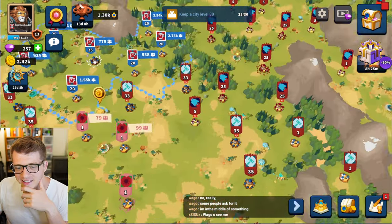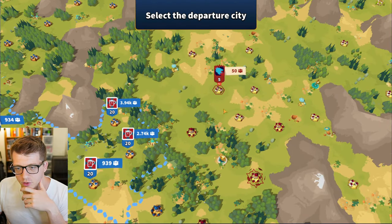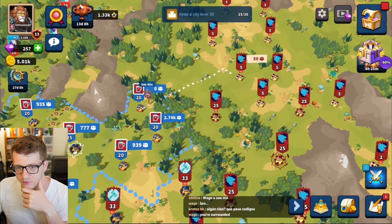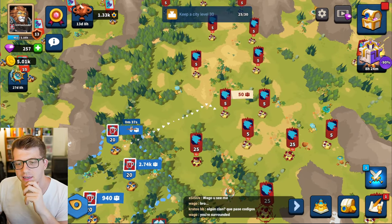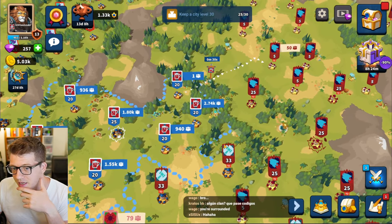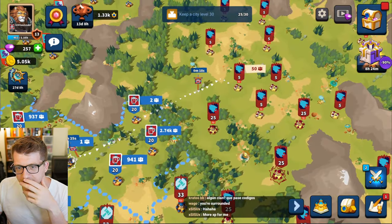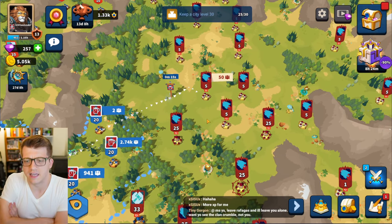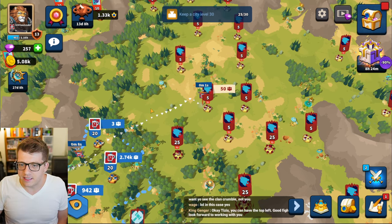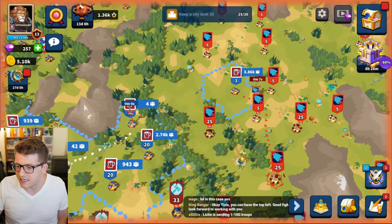The game also won't let me attack this weak player down here — it says I might die or something. So we're going to launch a full-scale invasion here — I'm going to send all of my troops and yoink this dude's city. It's kind of in the middle of his territory so realistically this is probably not a great strat, but we're about to find out. I'm going to send all my units to this city. Is he going to defend? He launches a counter-attack — 10 seconds — between 1 and 10k troops.